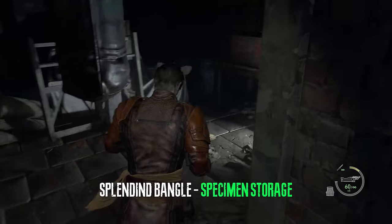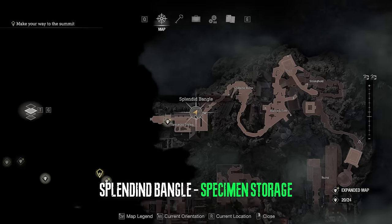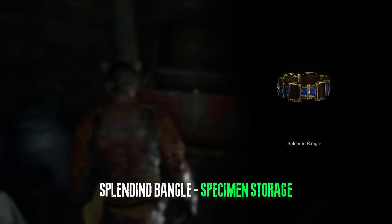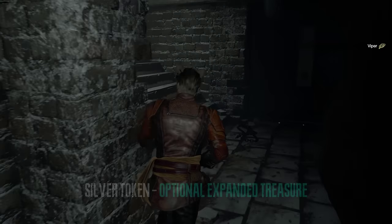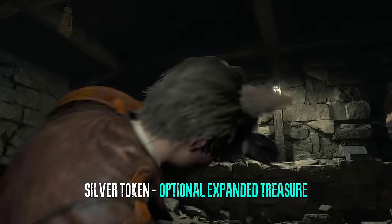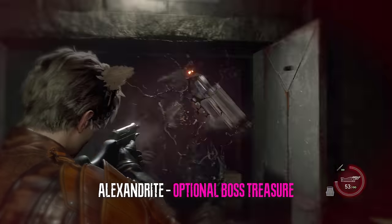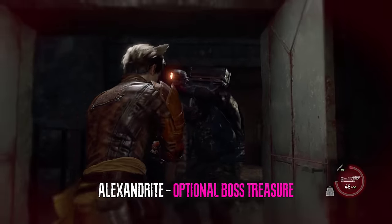Right before you enter the specimen storage and turn the first valve, you can acquire the splendid bangle from a chest right here. Immediately after that we can do the puzzle here and acquire an expanded treasure — this is right after the specimen storage. On our way to save Ashley we can take out the brute and he will drop a gem.